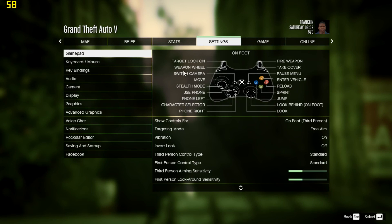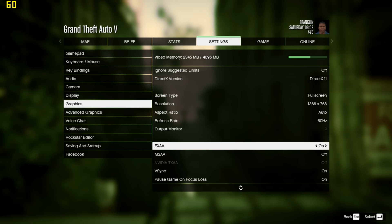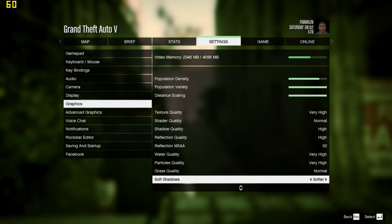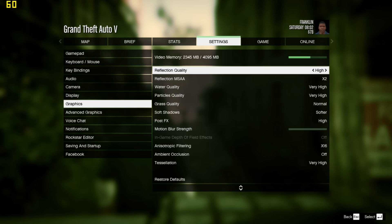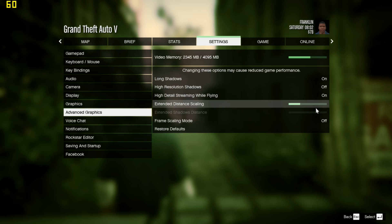Going into the graphics settings: population density is set, video memory is doing very good, it's full screen at 768p, FXAA is on, texture quality is very high, shader quality is normal, reflection is high. On a 768p 15.6-inch display, I don't think you need more than 2x MSAA for reflections because they're very taxing. Water quality is very high. So everything is on either very high, high, or normal — I think we can consider this a high setting, if not very high. Extended distance scaling I've kept to a minimum — it doesn't make a huge difference in performance. These are my settings.